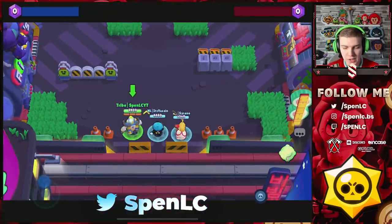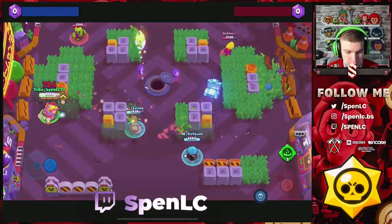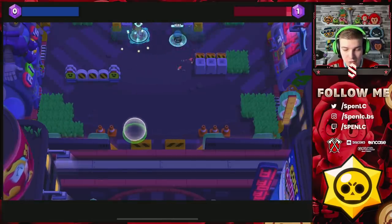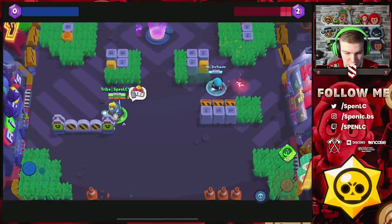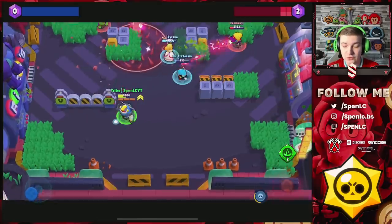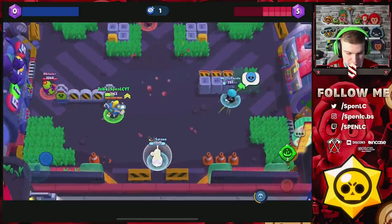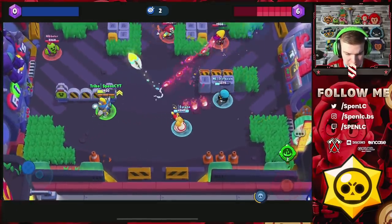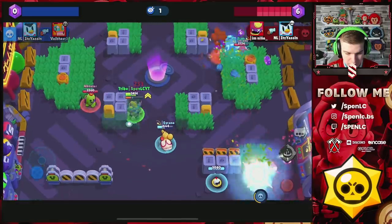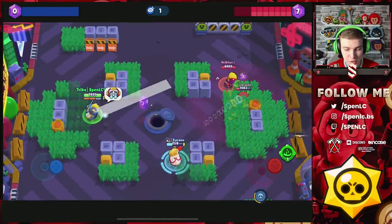The next hard counter to Spike is Surge. He's not always the best in the first stage, but the key is to teleport onto the Spike immediately to get your super right away — it doesn't really matter if you die doing it. That's how competitive players like Tom mainly use Surge, and how we play on ladder. Once you have that first stage upgrade you can dodge Spike's shots much more frequently.